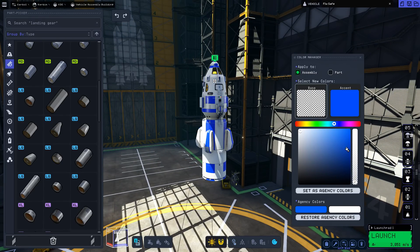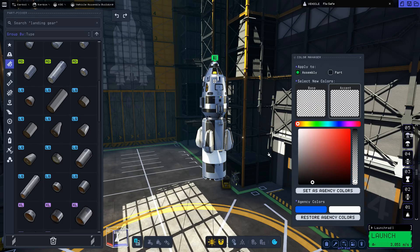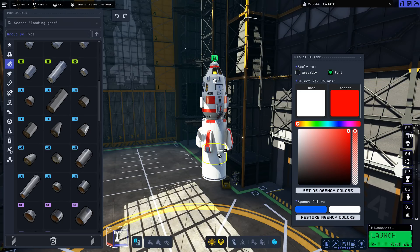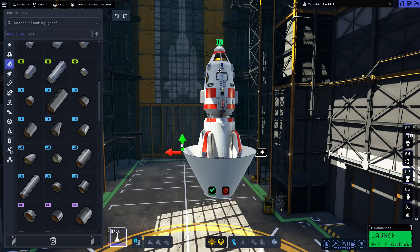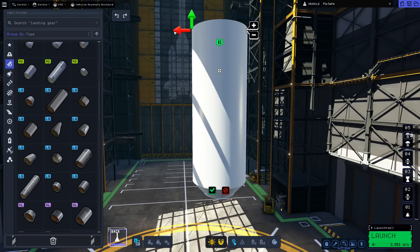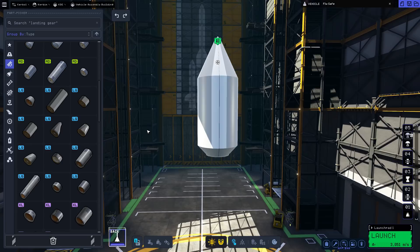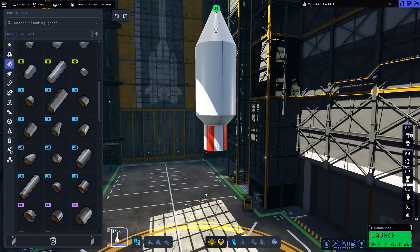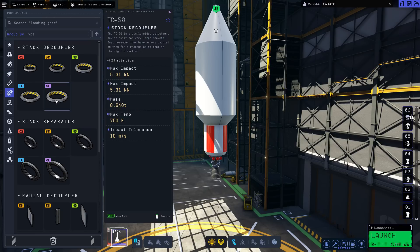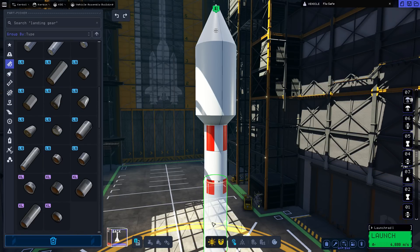The questions then shifted to part sizes. In KSP2, Chris mentioned that some of the largest parts in the game are in the 80 metre plus size category. However, he highlighted the complexity of measuring colony parts versus vehicle parts due to their distinct characteristics. He also discussed his involvement in the concepting and design phase of colony parts, underlining the importance of refining designs based on player feedback.